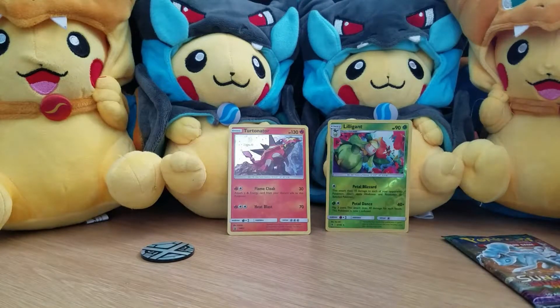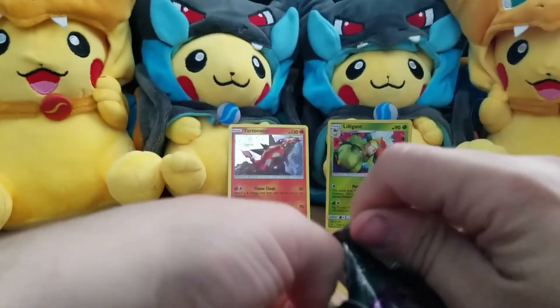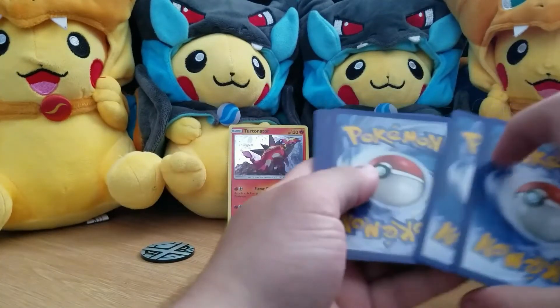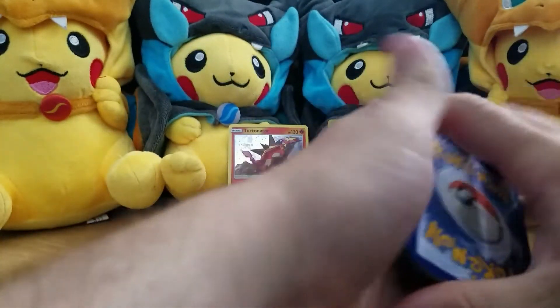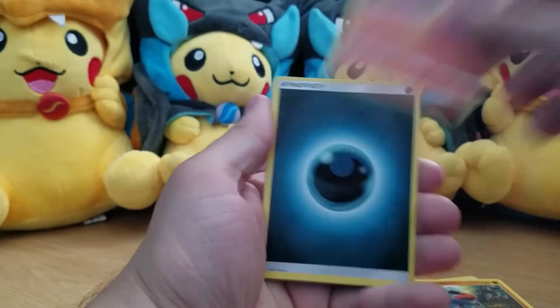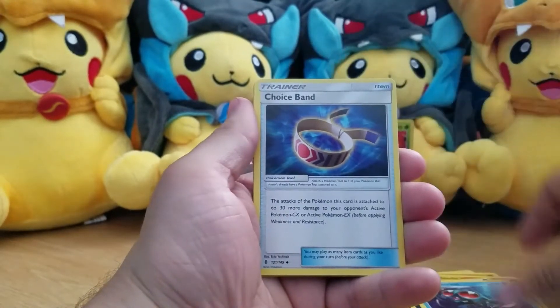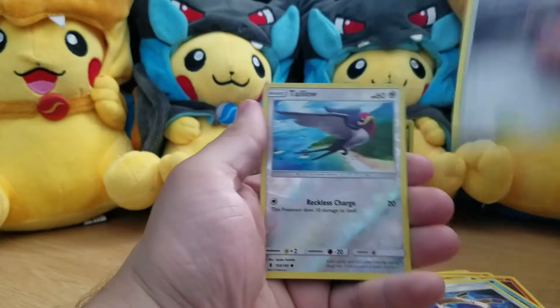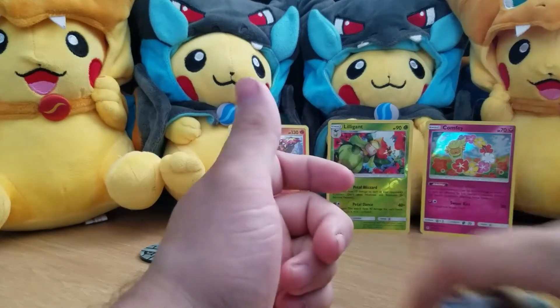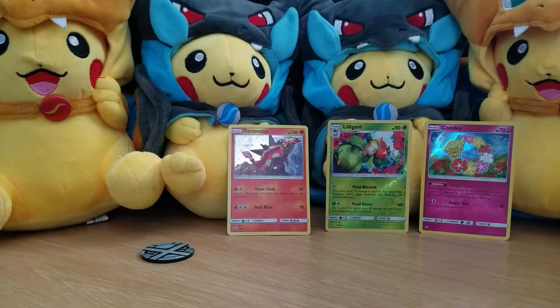...Steam Siege — the one that lets you play it if it was in your opening hand. Last pack: usual commons, dark energy, Tentacruel, Choice Band — awesome card — Altar of the Moon, a Talonflame, and a holo Comfey. So overall, all we literally got was a reverse rare and a holo.